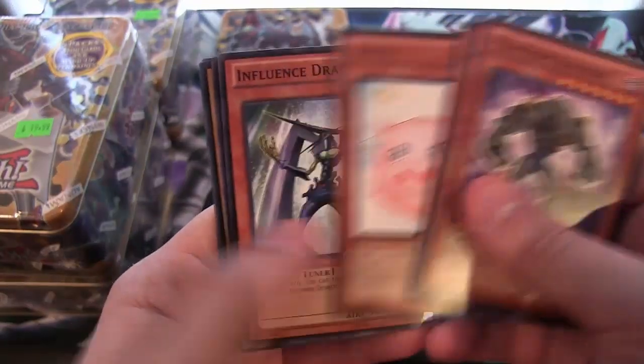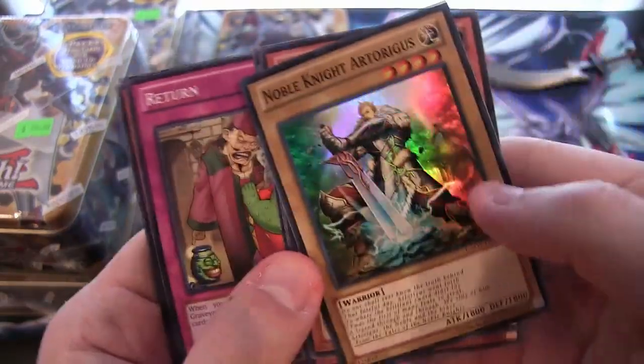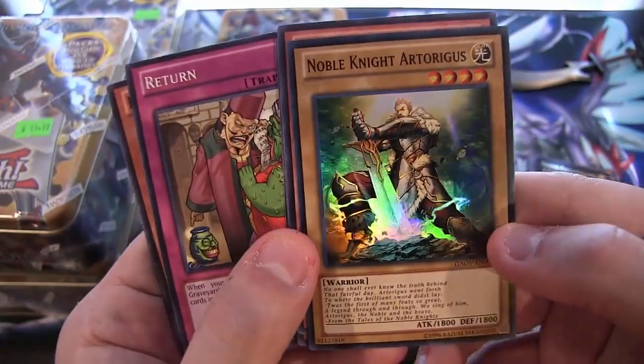We have more Bouncer cards. Phantom Bouncer and Gaga Gardner. And Noble Knight Artoragus — that looks pretty cool actually, I like Artoragus so I don't mind getting one of those. Super rare from its pack, so that's pretty neat.